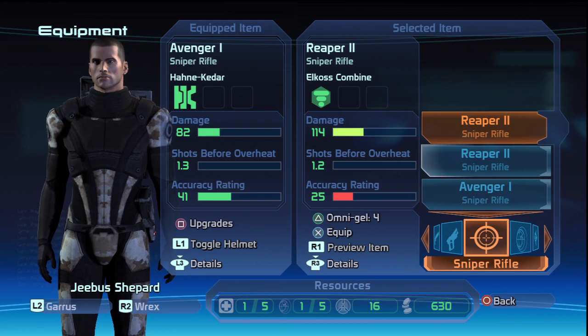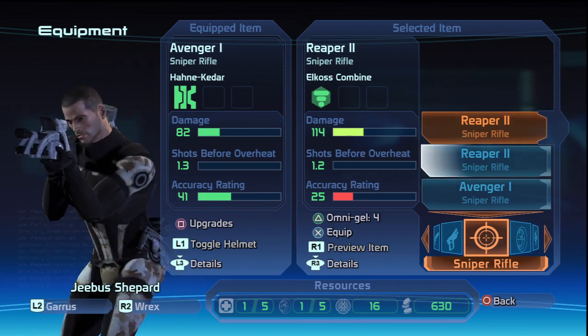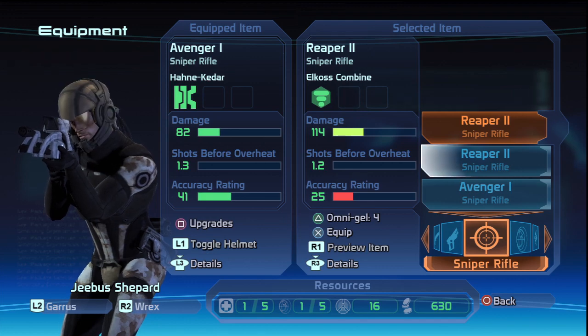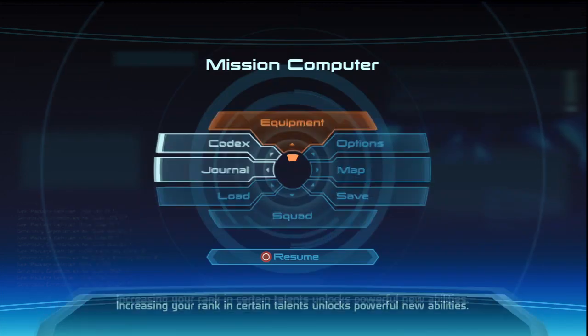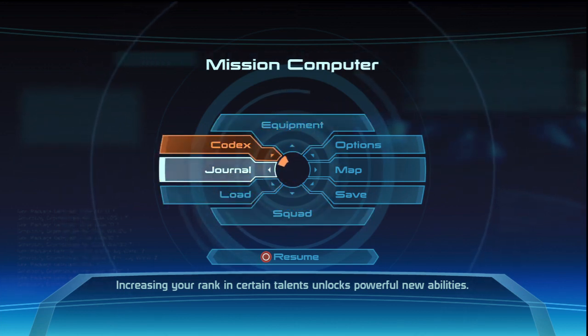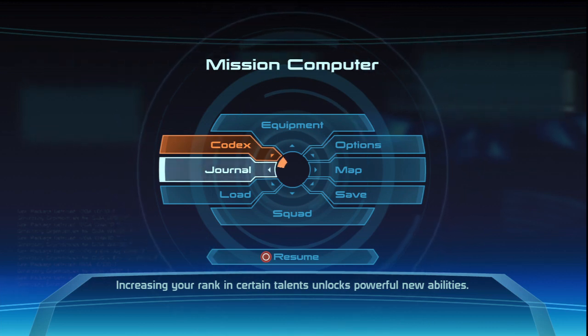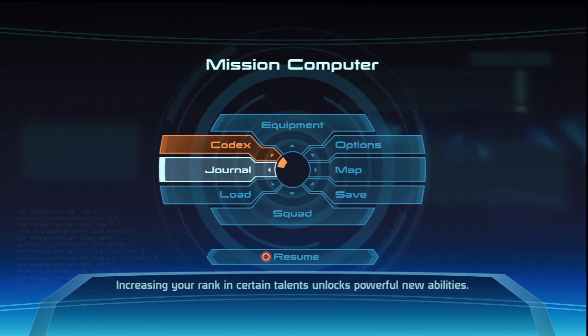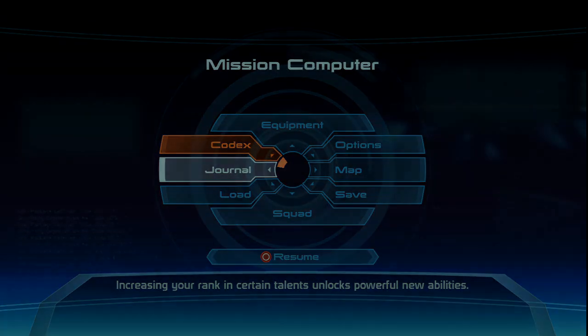I think I covered everything in here for the most part. I took care of our equipment and leveled up the squad. I'm going to go through the codex more on my own — if you guys want to see that, just let me know, and I'll go into more detail in Episode 3 of Mass Complexities. Thanks for watching, guys. Let me know if you think I should do this in its own episode or just at the end of regular episodes. Anyways, I'm GBSPlatinum — see ya.